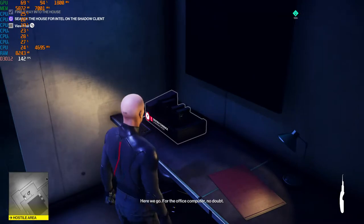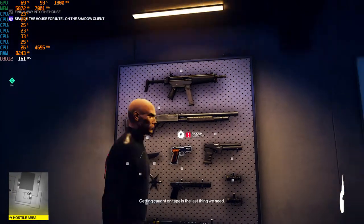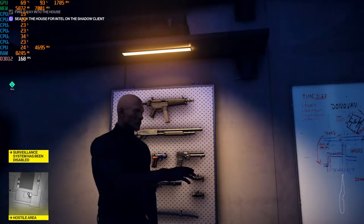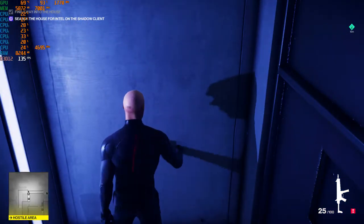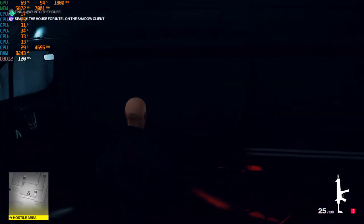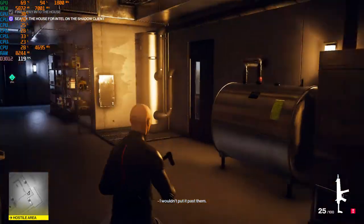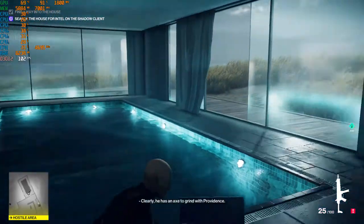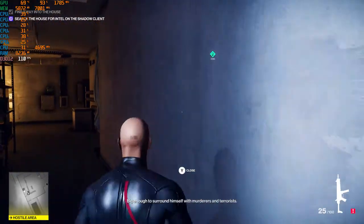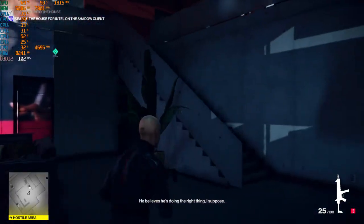Here we go — for the office computer, no doubt. Nicely done, 47. Getting caught on tape is the last thing we need. This leads to the same spot. Masks, rope, chloroform — looks like another kidnapping. I wouldn't put it past them. The Shadow Client is nothing if not industrious. Why is he doing this? He has an axe to grind with Providence — big enough to surround himself with murderers and terrorists, and big enough not to care who gets hurt. He believes he's doing the right thing, just like everyone else.